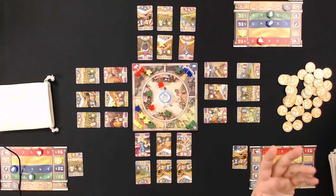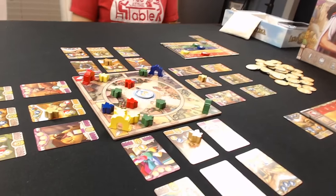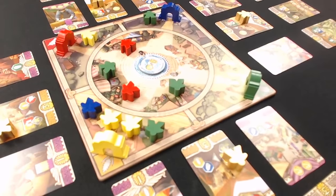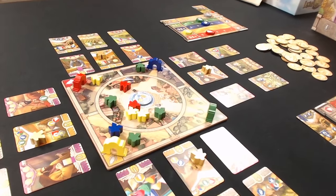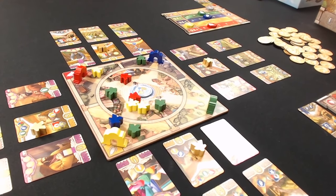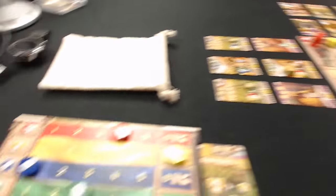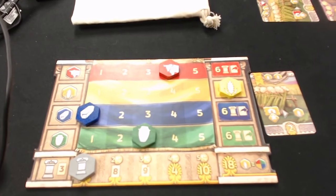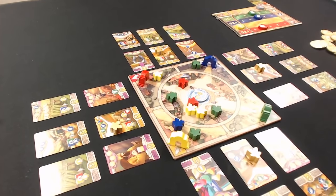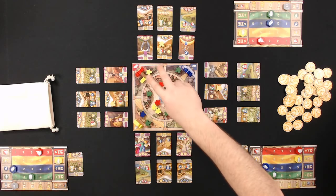Dennis confirms in chat that you can look in your bag except when drawing. Aaron maxes two resources in one shot going to a red gate while her yellow was already maxed, pushing influence up two spaces and earning two coins. She pulls back a Lydian merchant and considers purchasing.